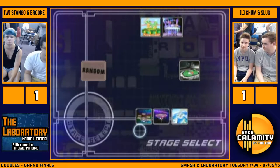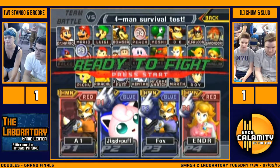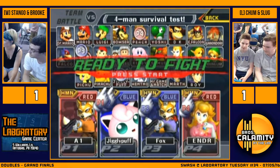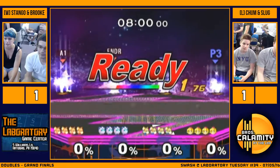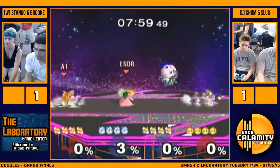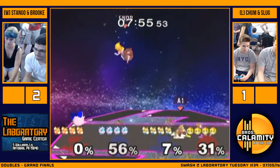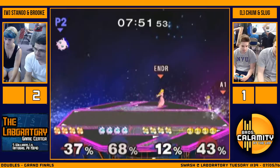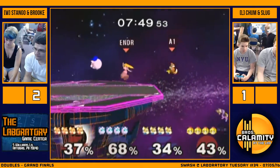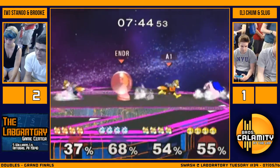They're doing really well though — I don't think they need to beat themselves up. It's definitely doable. Those last two games they were up, it looked like they had control, and then they just lost. That's what happened on Yoshi's — they had complete control, and then Chum just SD'd at the very end. Chum really needs to convert on his edge guards. If you're gonna play Puff in teams, you're gonna die super early — you need to make up for that by edge guarding Fox.